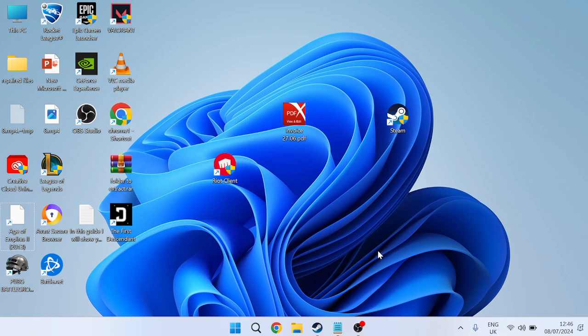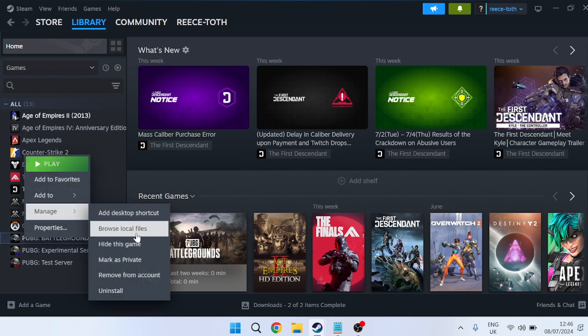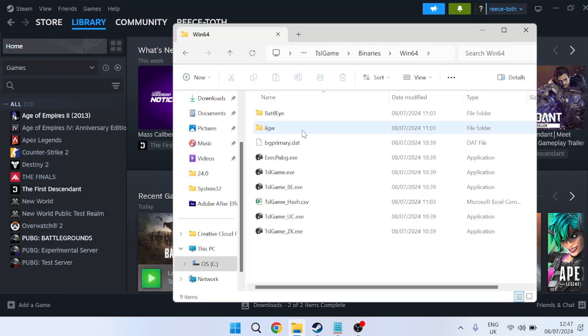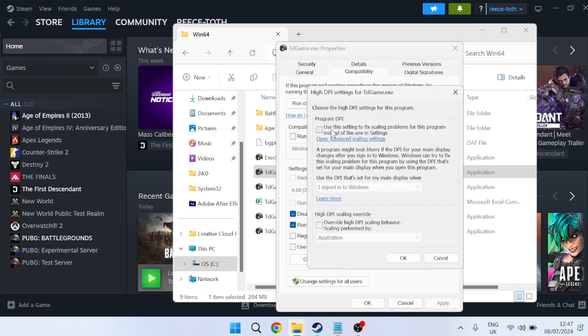Head over to the Steam application, come over to Library, and locate PUBG Battlegrounds in your games list. Right-click, go to Manage, and select Browse Local Files. Inside the folder TslGame > Binaries > Win64, find the TslGame.exe file, right-click it, and go to Properties. In the Compatibility tab, ensure both Disable Full Screen Optimizations and Run This Program as Administrator are ticked. Then go to Change High DPI Settings, check the High DPI Scaling Override option, and make sure Application is selected from the dropdown. Press OK, then Apply and OK.